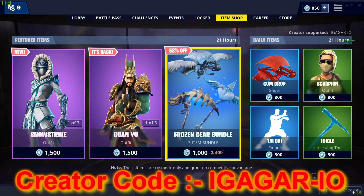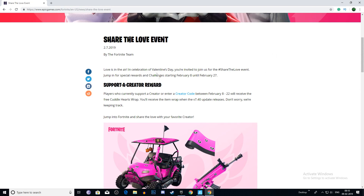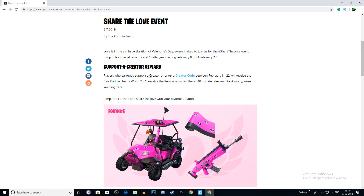By the way, Fortnite said that players who currently support a creator or enter a creator code between February 8th — actually February 9th for me — to February 22nd will receive the free Cuddle Hearts wrap. You will receive the item wrap when the update releases.